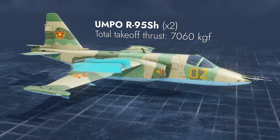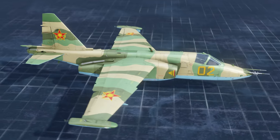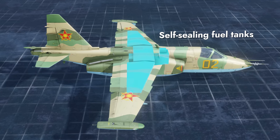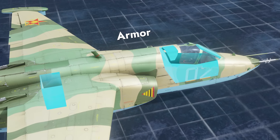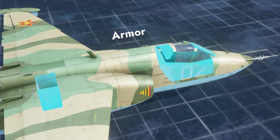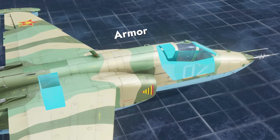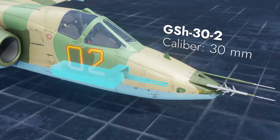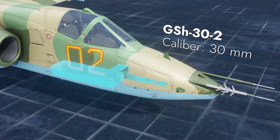This machine is propelled by a twin turbojet engine. Self-sealing fuel tanks are found in the center of the fuselage and between the wing spars. Steel and titanium alloy armor plates improve survivability, and bulletproof glass protects the cockpit. Its forward-firing armament includes a twin 30mm autocannon with 250 rounds of ammo.